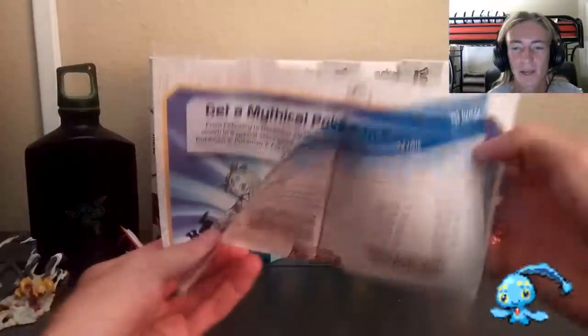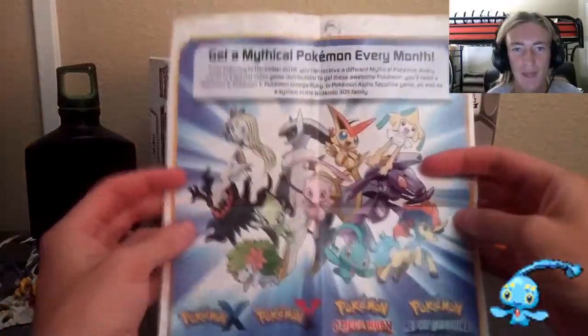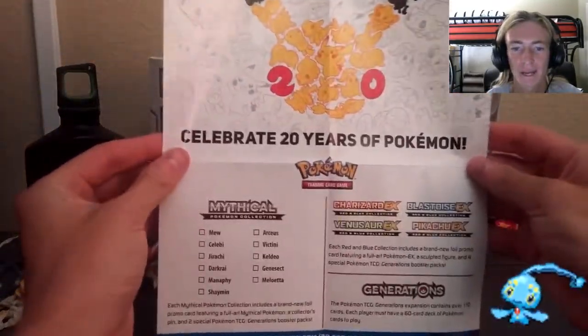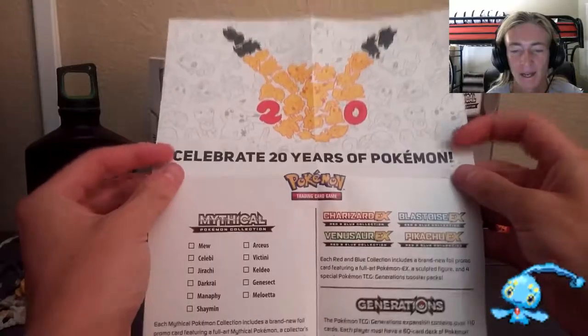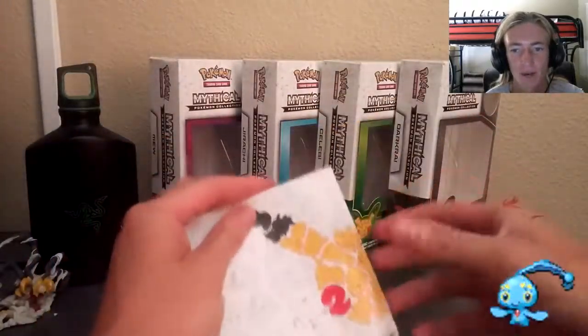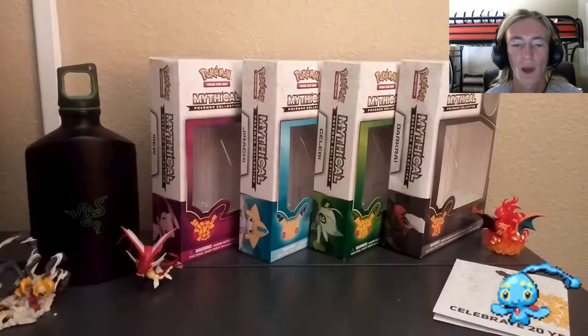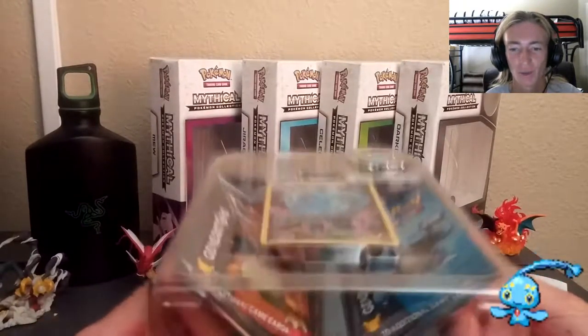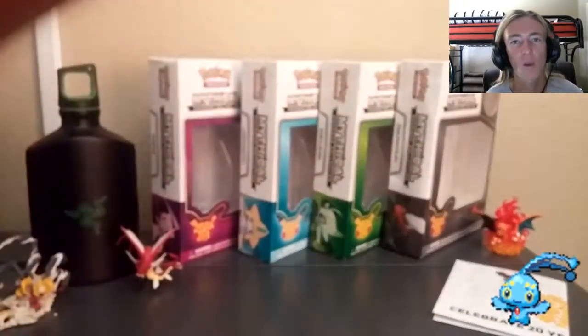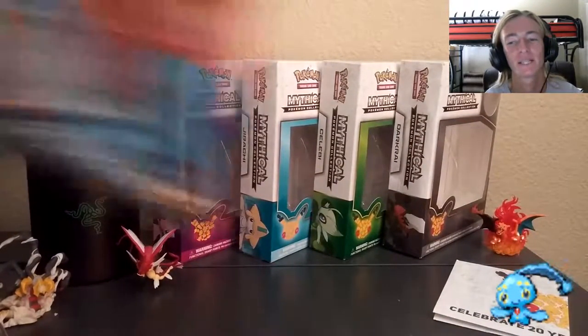Now that we got this opened, as always, it comes with a little pamphlet. Get the Mythical Pokémon of every month for XY Omega Ruby Alpha Sapphire. Every single month there is a new Mythical Pokémon in-game, as well as these Pokémon TCG Pin Collection sets, starting off with Mew and ending in the month of December. Up next is one of my favorite things to do — the actual taking off of the seal. You get a little smell of fresh air of TCG cards.